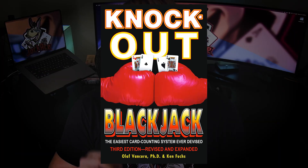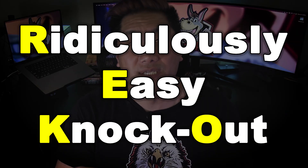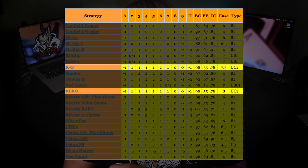The next system recommended is the KO System, short for the Knockout System, and also the initials of the original authors Ken Fuchs and Olaf Vankura. By far this is the simplest system to use. If you want to take the simplicity of KO to the next level, you can learn RICO — the Ridiculously Easy version of the KO System. RICO is a slightly watered-down version of KO and only loses about 1% of effectiveness. On QFit.com, these two systems are rated 7.5 and 8 in terms of simplicity, the two highest ratings in that category.